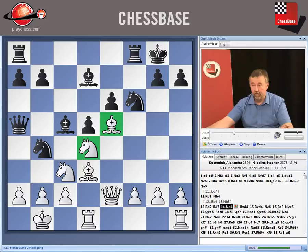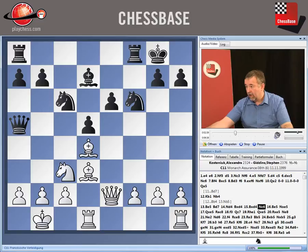Never mind the piece activity over on the queenside — that's not serious without good control of the centre. Giddens takes off on d4, White recaptures and now brings the knight back. At first sight, this looks as if it's shaking White's grip.